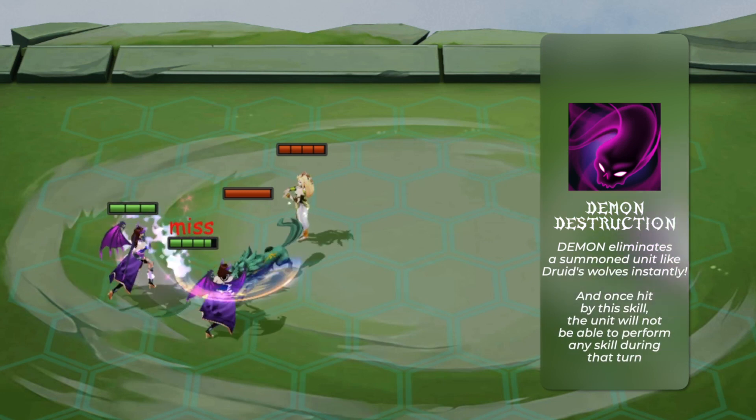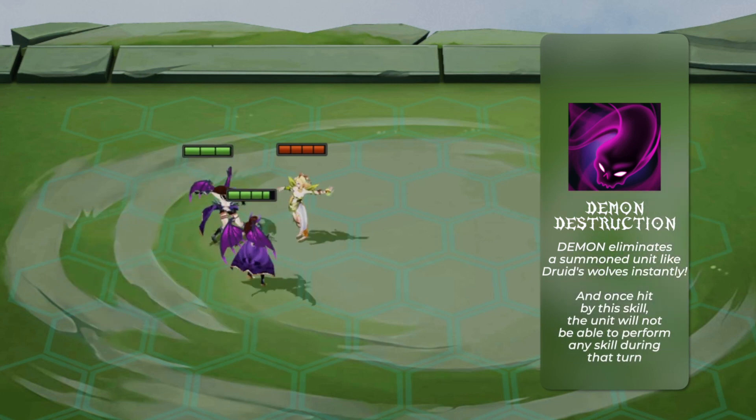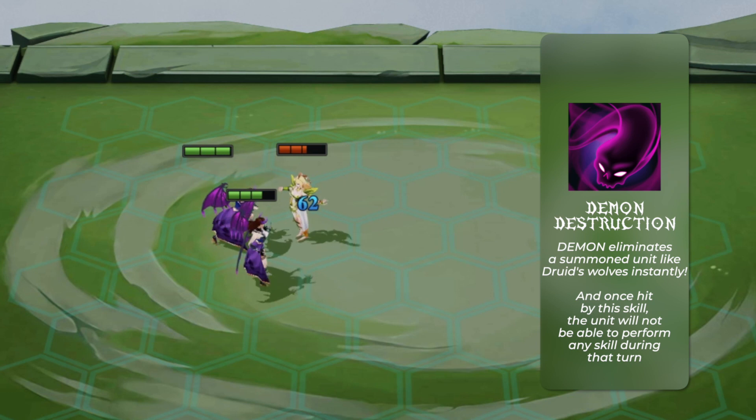Demon eliminates a summoned unit like Druid's Wolves instantly, and once hit by this skill, the unit will not be able to perform any skill during that turn.